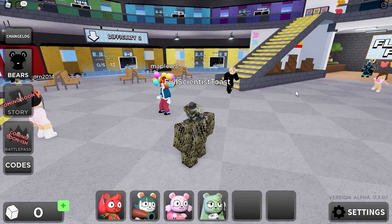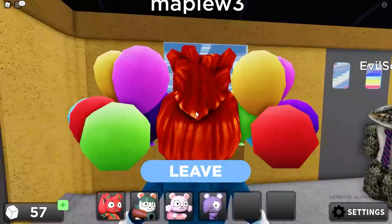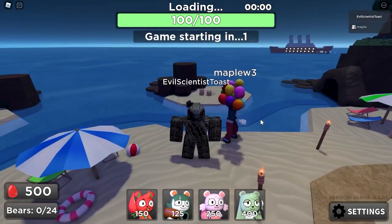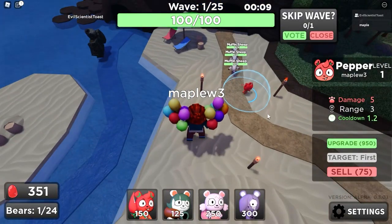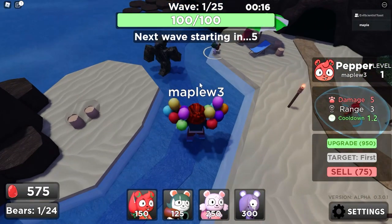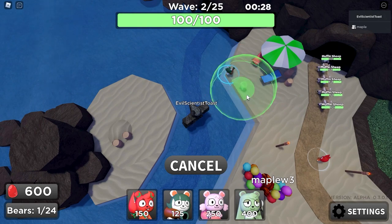For a game in alpha, this is really in-depth and complex already. I spotted the mushroom — the thick mushroom. Matcha's very expensive to place down; she costs 400 starting out. Same with Ube. I'm upgrading Pepper here a few more times. What's the range on her? It's pretty small — actually, I'd say it's about the same size as Sushi.